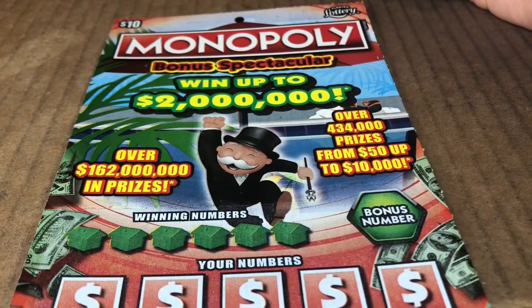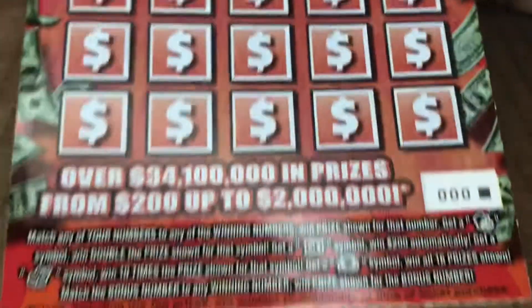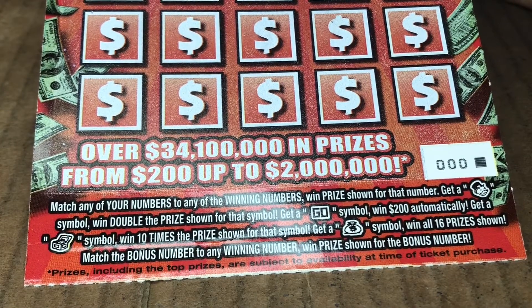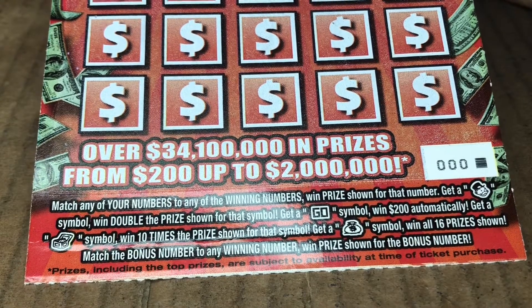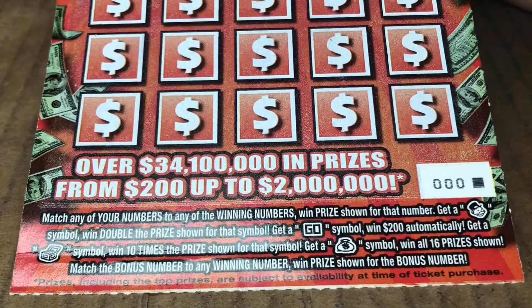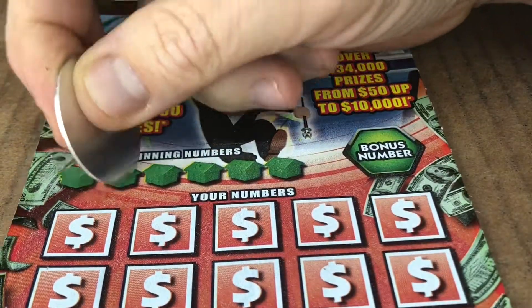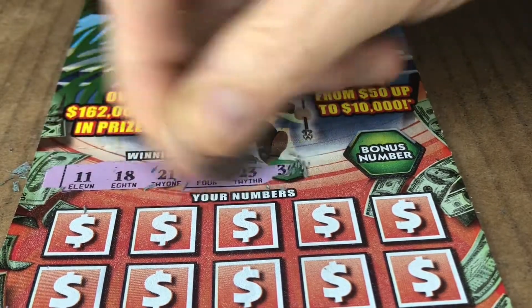Let's get a little closer. We're looking to match numbers. Also looking for Mr. Monopoly head — you get double. Go gets you automatic 200. The community chest gets you 10 times, and the money bag gets you all 16 prizes. Let's see if we can find that. We also have this little bonus number. Starting off with Ms. Money Honey's coin.